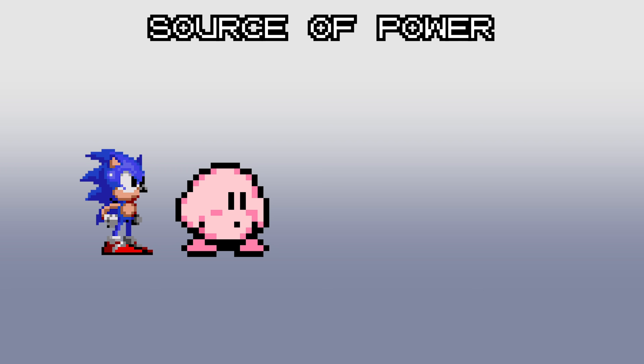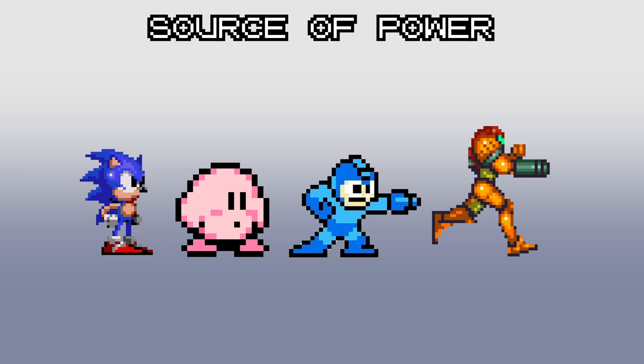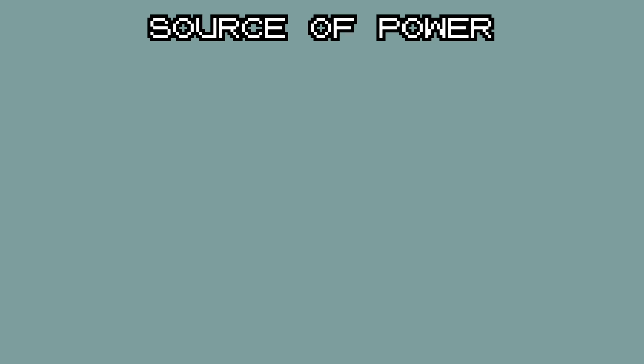For Kirby, his sucking in, flying, and power absorbing all revolves around his balloon-like body. And for Samus and Mega Man, their source of power is their arm cannon. For Klonoa, it's a combination of his big flappy ears and the wind ring he carries. For my own character Jacqueline from the game that Mark and I are making called Shackleton, her source of power is a giant key — her moveset and abilities revolve around use of it.